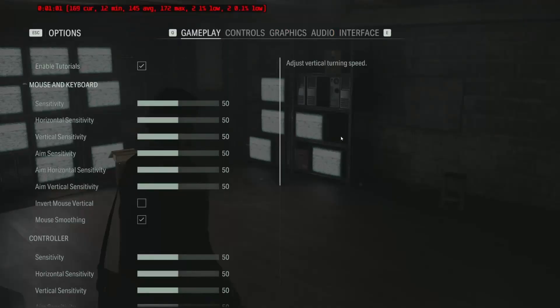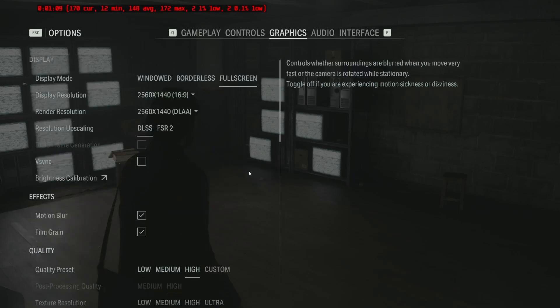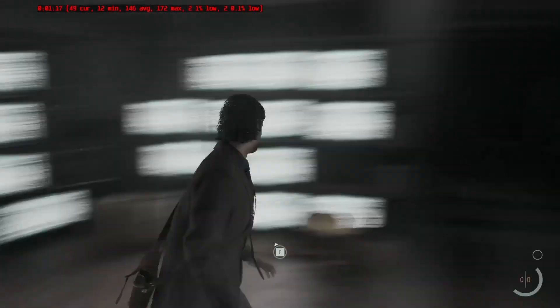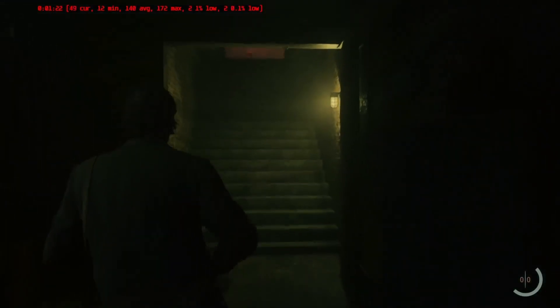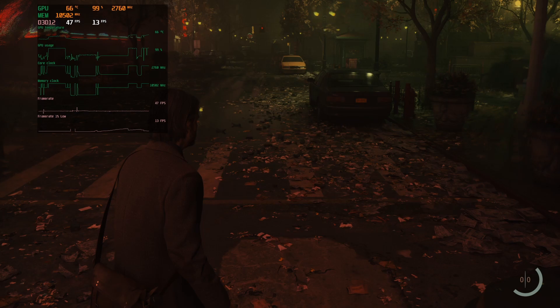Let's move on to Alan Wake 2. There was no benchmark, so all I can really do is show you the settings I played on and take screen caps at the same area to give you the difference. You have to have some kind of DLSS on, so I just ran DLAA. I just wanted to quickly show you the part of the game I was at — I think it's the beginning of Act 2. You can see we're getting about 47 FPS stock, and then when we overclock it we're getting about 51 FPS — so a 10% difference again.